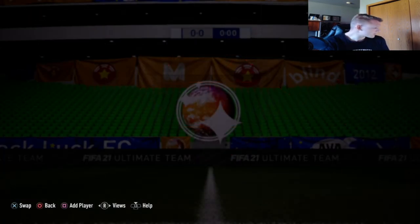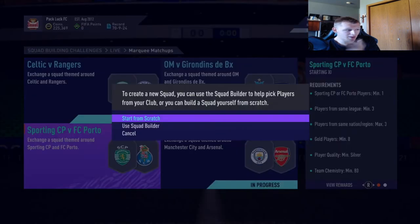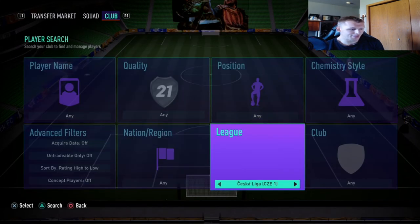Bronze packs aren't always the most profitable thing, especially this year with fitness cards removed, but if you open enough and save them in your club until SBCs like this come out, you might have 10 to 50 cards in a certain league that go up in price — sell them all and make a profit. Now the last team: Sporting CP versus FC Porto. You need a minimum one player from those teams, players from the same league minimum three, players from the same nation or region max three — a really good requirement. Gold players minimum eight, quality silver, team chemistry minimum 80, and you get a small prime gold players pack.